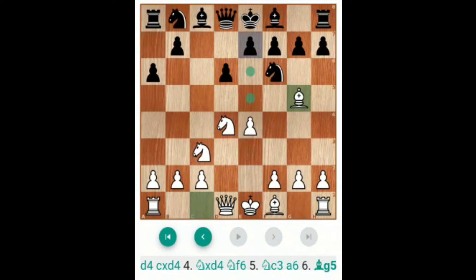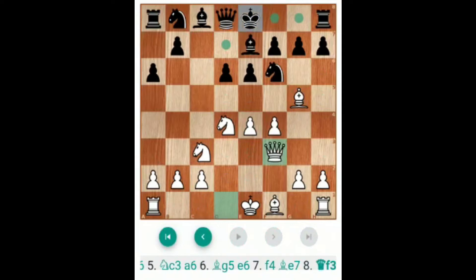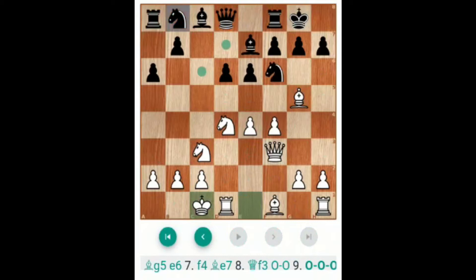Because Bg5 is the main move, and now E6. Here the black knight is pinned. So F4, Be7. The threat is E5 and the knight is pinned. So here Be7, white plays Qf3, prepared for the long castle. Here black plays short castle, white plays long castle. Now black will follow Bd7 and C6. And G4 is possible.